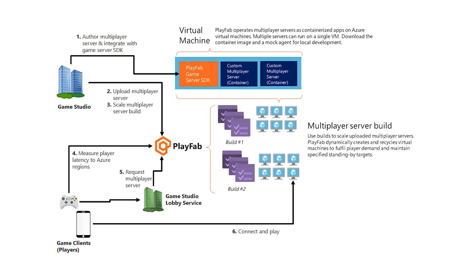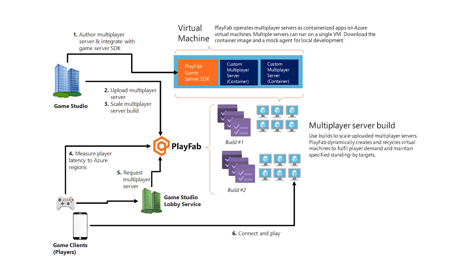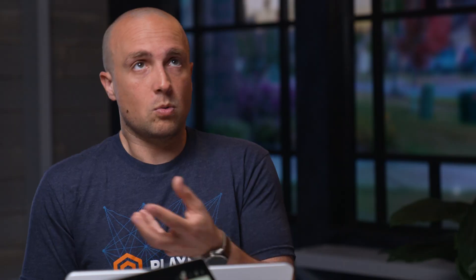The way the service works today is that you have to create what we call a build, which is a special version of your game server along with several parameters like the regions you want to deploy your game server to. With this setup, it's not easy for customers to do modifications on the underlying VM hosting their game servers. That's why we released the feature. It's in preview — we call it VM Startup Script. It enables you to launch a script just before your game servers run.